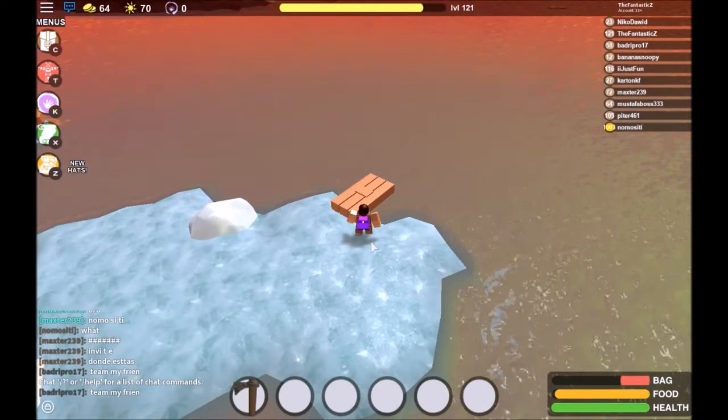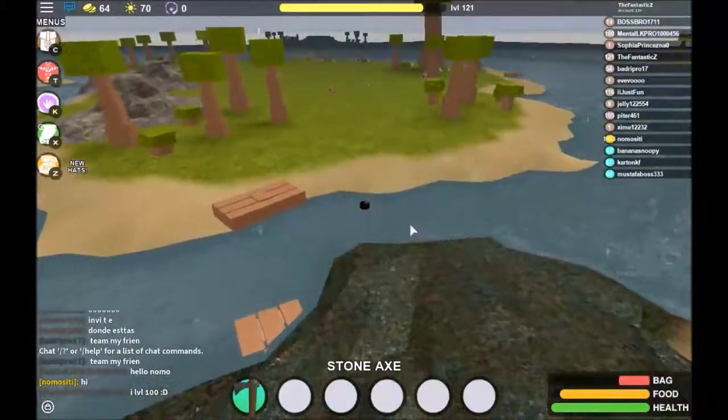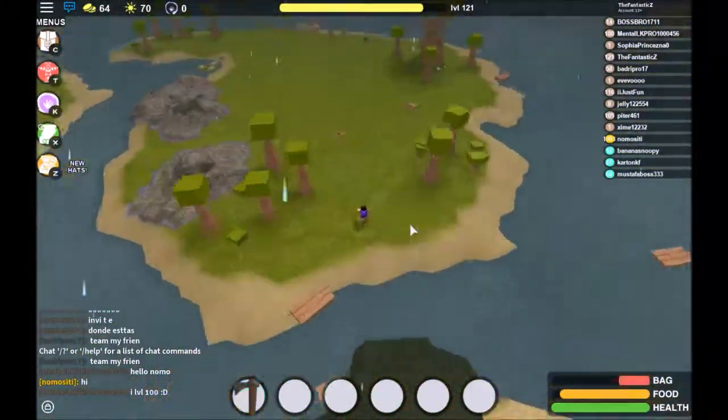Hello, today we'll be making a coin generator. Step 1: find some good land. This is some fine land, so you should be good.